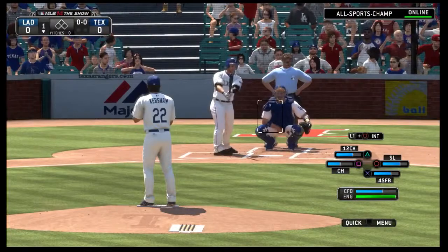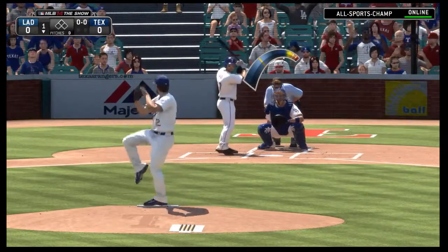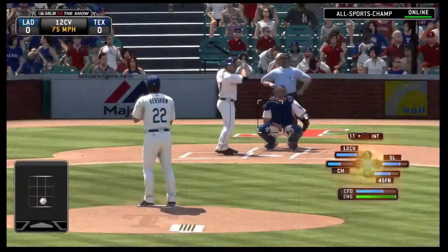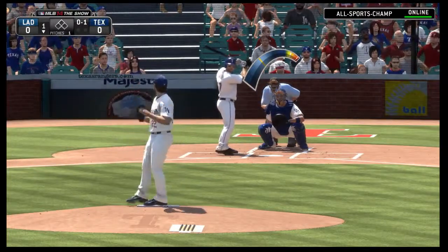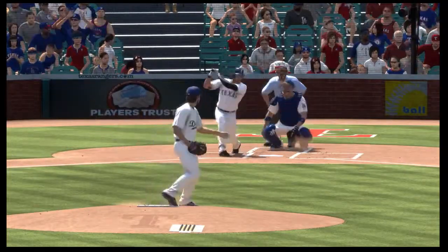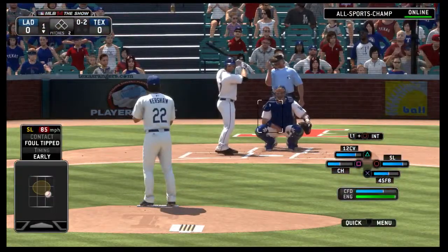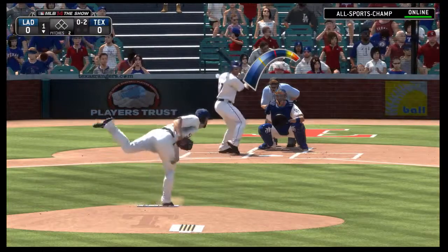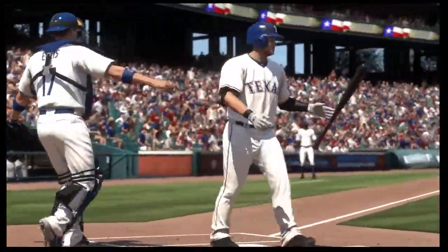Shinsu Chu will step in now to lead things off in the home half of the first. A big slow breaking ball drops in for a strike to start him out — nothing and one. That's a thing of beauty right there. This will be fouled away, and now swung on and missed by Chu as he's dispatched for the first out.